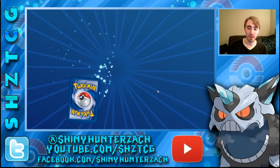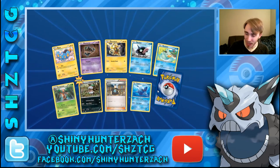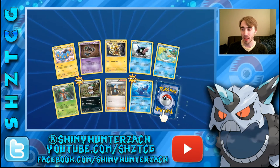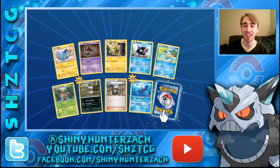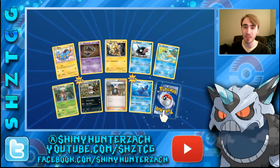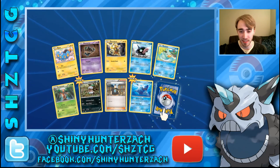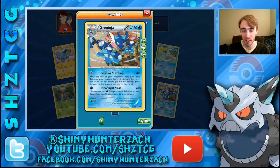That would be kind of fun to build a deck around. Actually, in the next set — Fates Collide — they are going to have a Regirock EX, finally. It's one of my favorite Legendaries and I've been waiting for it. That is going to basically have an ability like Deoxys from the Plasma sets, where it gives the attacks of Fighting Pokemon plus 10 damage. I'm really looking forward to seeing what kind of decks crop up with Regirock in them. My Rare is a fourth Greninja with Moonlight Slash and Shadow Stitching.